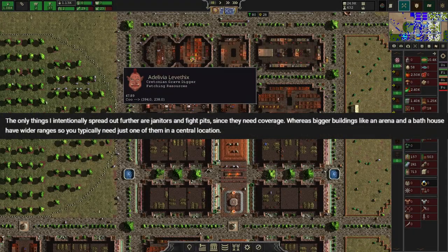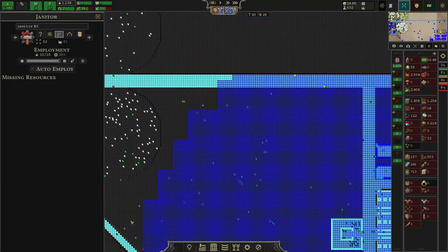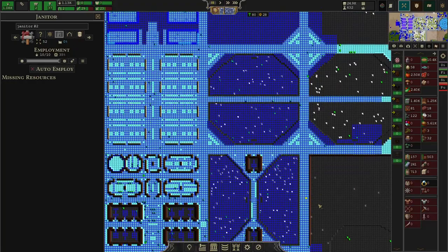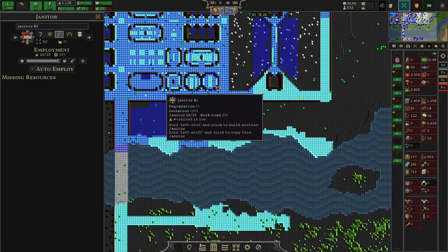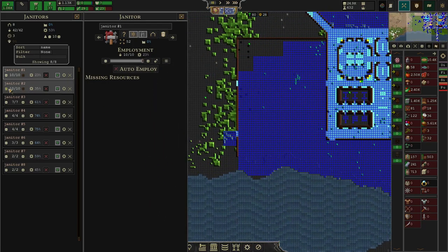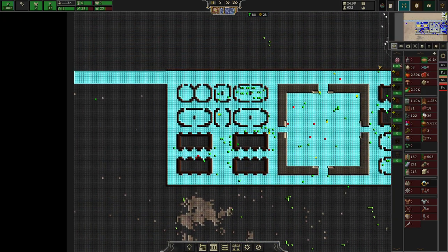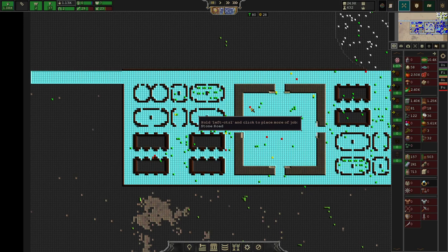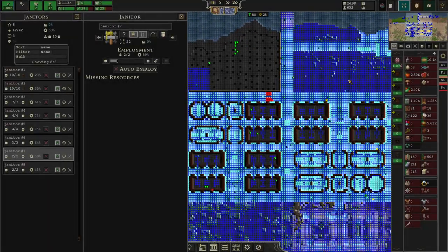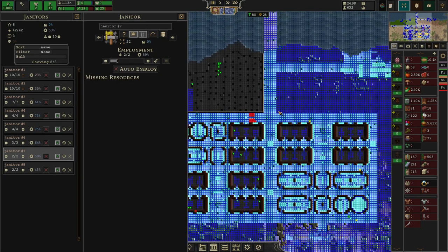The only thing I do spread out are janitors. Janitors have a radius — you can see it's blue — so you need to spread them out to provide wide coverage, otherwise you'll have maintenance problems. These red spots are stuff that needs to be maintained. As you can see, the majority of the city has been doing very well on maintenance because I've been spreading out the janitors. There's a bit here but that's probably from the fight pit.